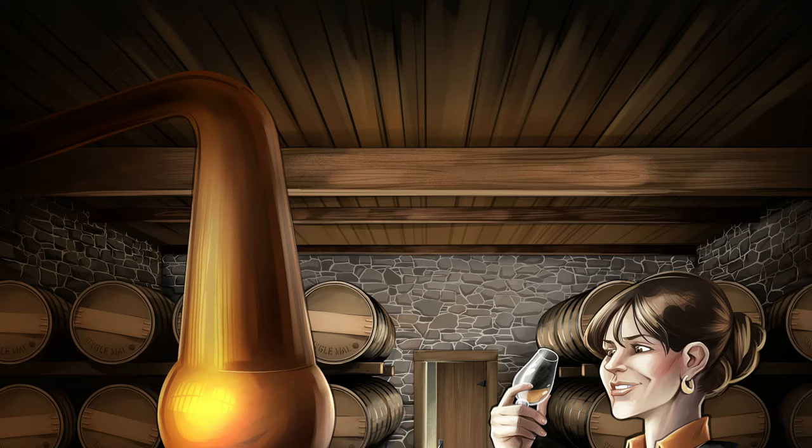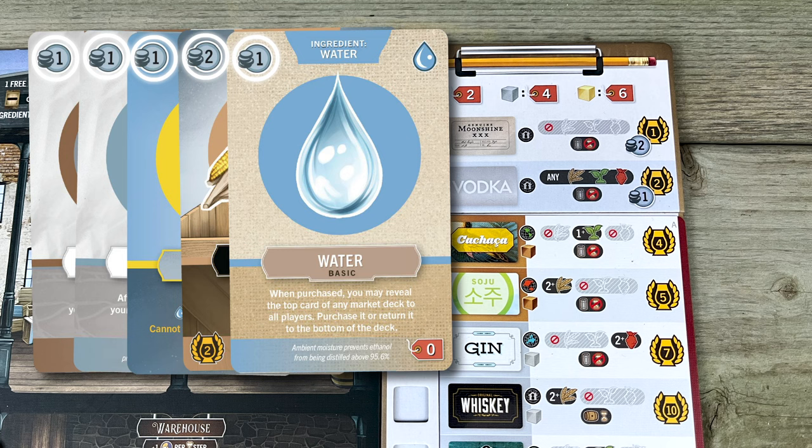And now it's time to sell some swill! Phase 3: the Sell phase. Everyone figures out the distillation steps simultaneously, but you sell your stuff in turn order, beginning with the starting player and going clockwise. When play comes around to you, you can either sell something or pass. Some recipes need to be aged, so you might have multiple things to sell when it's your turn, but you can only sell one thing when play comes around to you. That's because those recipe labels are limited and it can be a bit of a race. When play comes back around to you, you can sell something else.